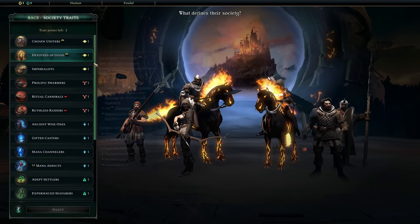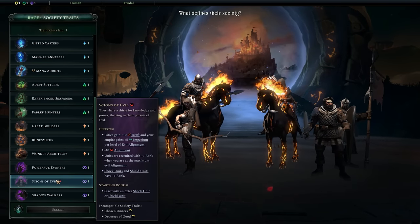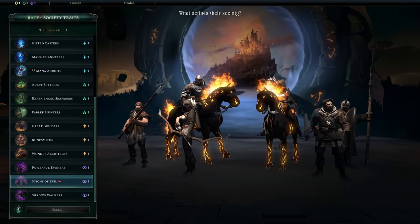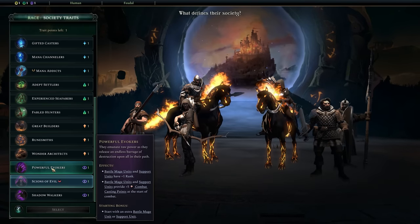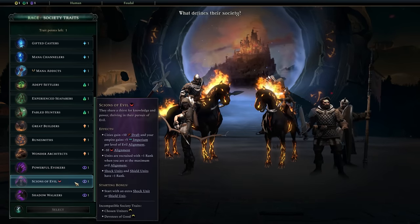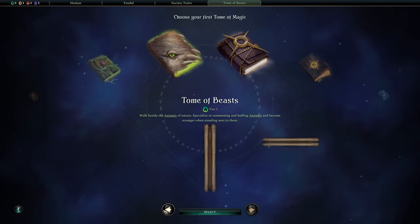On to our society traits. We're going to go Scions of Evil because we're going to be going heavy into producing a lot of units. Cities gain 10 draft and your empire gains 5 apyreum per level of evil alignment, plus you get additional shock and shield units — the Defender, which is actually a really strong unit. You could go Powerful Evokers instead if you want to lean more into battle mage units. For secondary, we're going to go with Ritual Cannibals just so we get the ability to consume corpses — it's just too on brand.